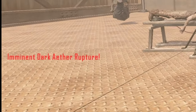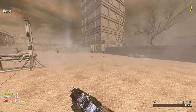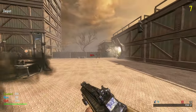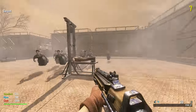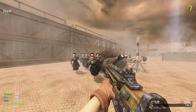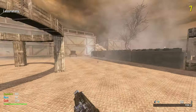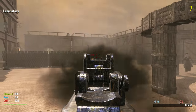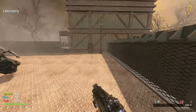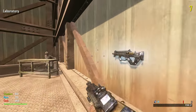Imminent dark ether rupture — what is happening?! The witches are spazzing out. I don't have time to go to the box or upgrade this weapon. It's like lockdown after lockdown and now we've got the dark ether in here. If you want to try this map yourself, I'll have a link in the description — I definitely recommend it, this is so cool.